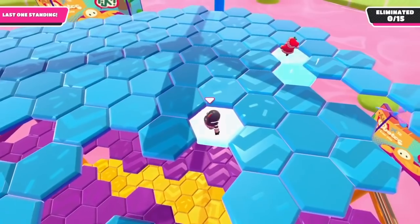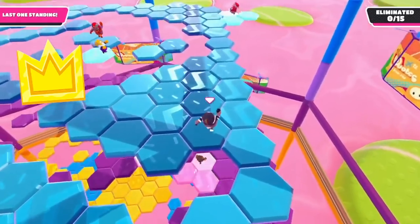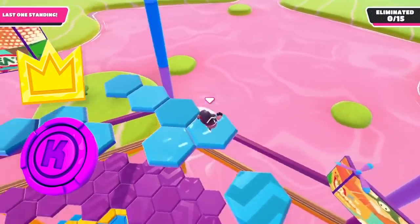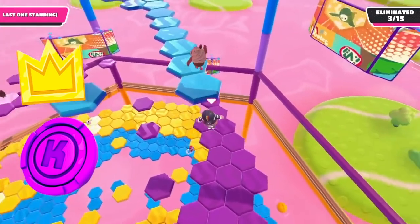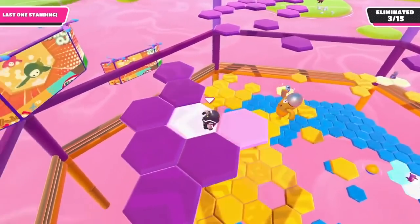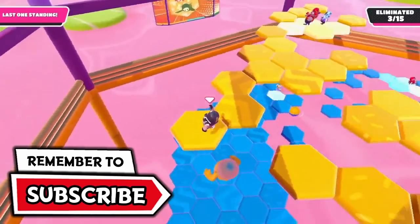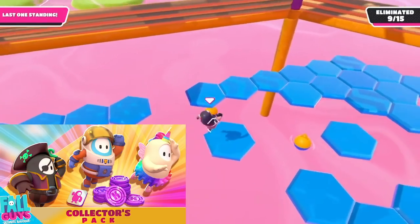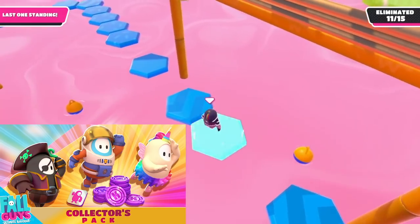Back to the currencies in Fall Guys. Right now, we have two currencies you can use to buy things. We have Crowns, which are earned through the Battle Pass and also for winning games, and then we have Kudos that you get just for playing the game even if you don't win. The more rounds you qualify, the more Kudos you get. Both currencies can be earned just by playing — no purchases or real money necessary. You can use them to buy special outfits, emotes, patterns, colors, nameplates, nicknames, and more. The only things you can't buy with Crowns or Kudos are special DLC packs, which require real money.